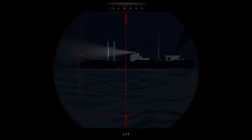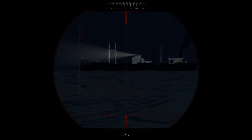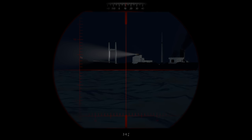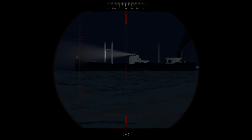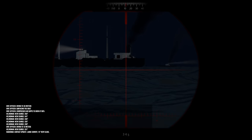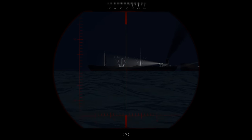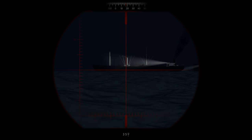Ready at the TDC. Tube one, range 1.2, angle on bow 75 degrees to port, speed six knots. Ready — two, one, away. Next target: angle on bow 80 degrees port, range 1.5, speed six knots. Ready.